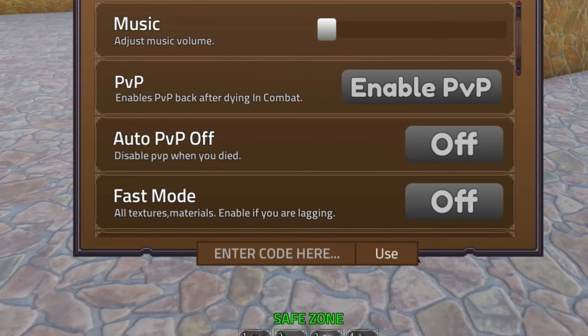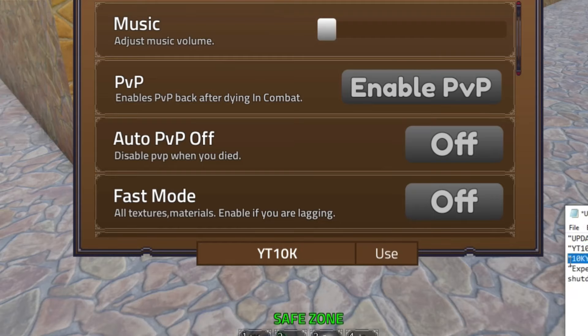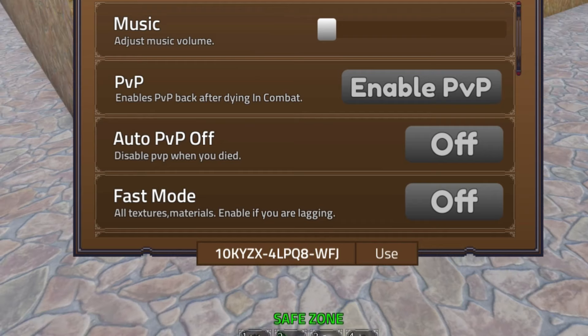While we're waiting, we might as well redeem the codes. If you want to get entered into minigames like this, make sure you comment your username. These are the only working codes right now: we've got 'update5', we've also got 'YouTube10k', and another code which is a very long one — it's going to be '10kyzx-4lpqa-wfj'. Redeem that code in — it'll help you out.